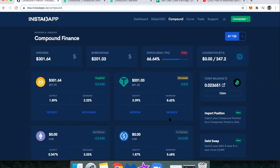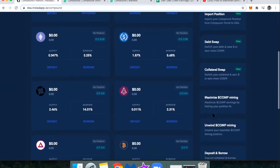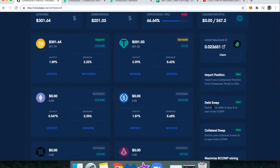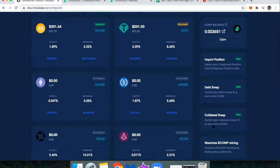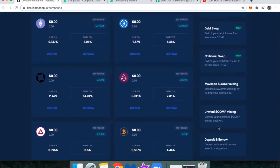Another thing is just a common human error: getting confused by what these tools are. I want to make sure that if I'm looking to swap my debt from Tether to DAI, I'm in fact using the debt swap and not accidentally clicking on collateral swap and causing myself issues. Another thing is just being aware of how to exit this position — the unwind COMP mining feature is really important here.